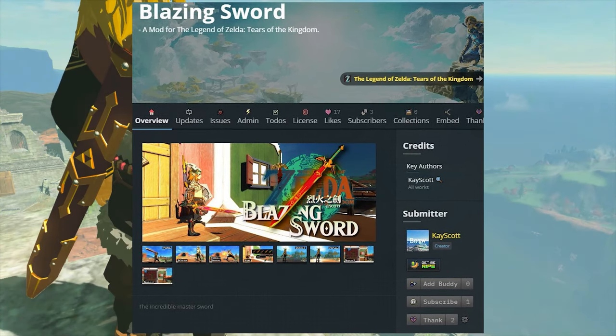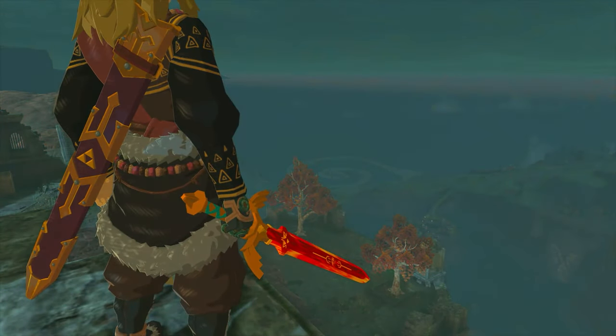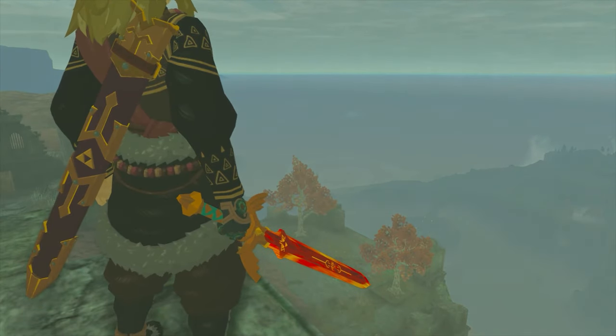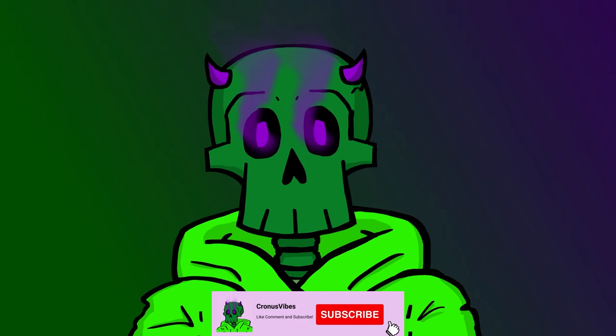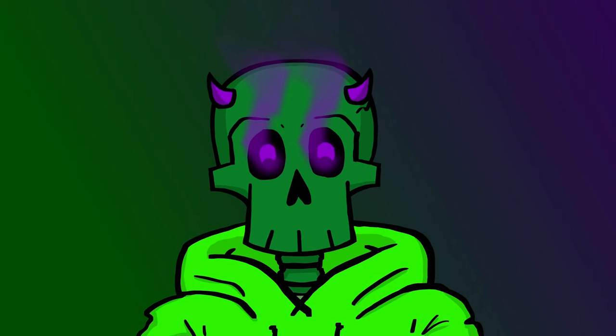The mod is called Blazing Sword and it makes it so that the Master Sword was repaired by the fire dragon Dinral and turns it into an extremely powerful flame elemental version of the Master Sword. Stick around while I show off this amazing mod and don't forget to check the description for the link to download it.